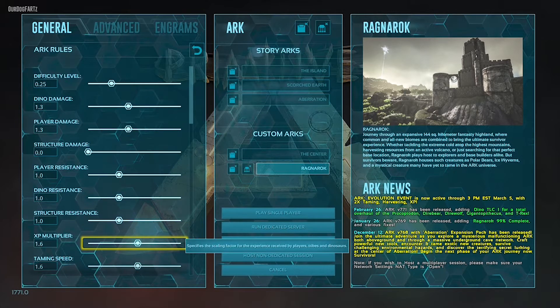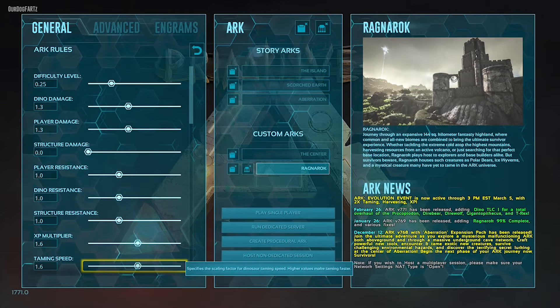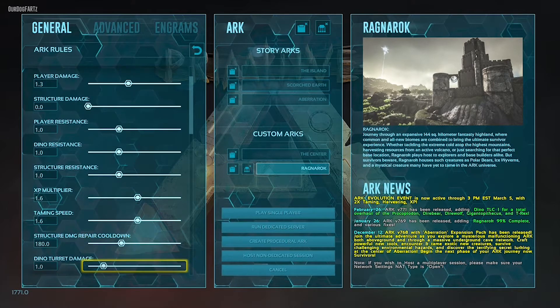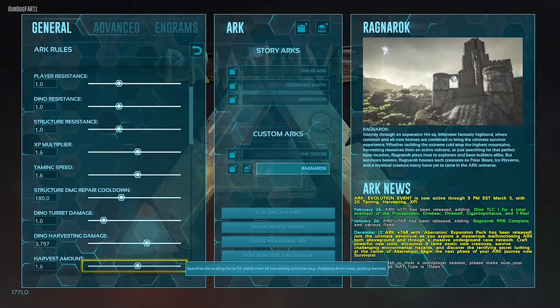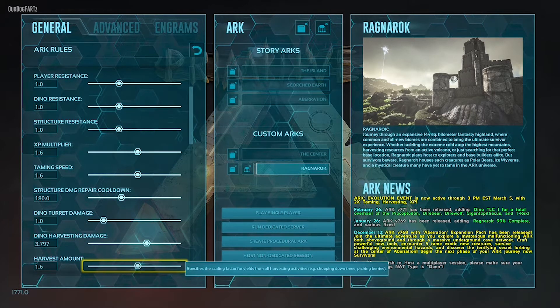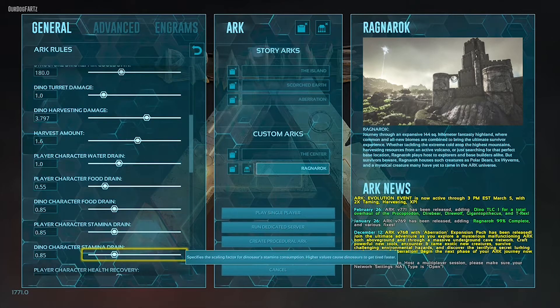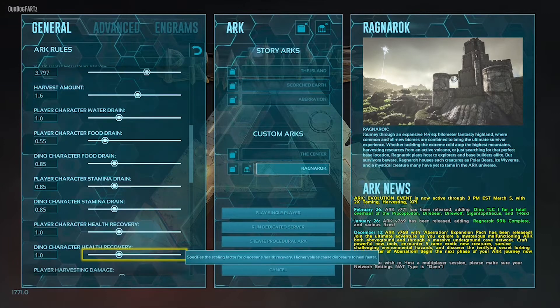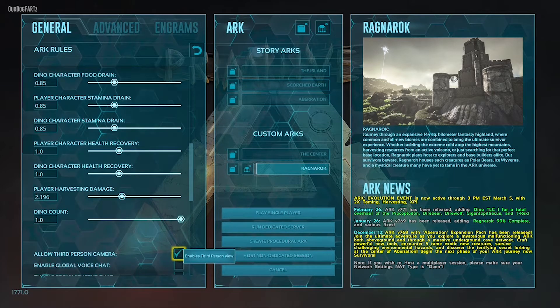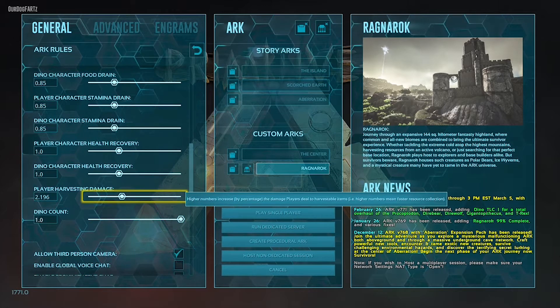I set the taming speed up to 1.6 as well. If you keep going down, I increase the dino harvesting amount a little bit, and the harvest amount I also change to 1.6. I change the dino count too. The player harvesting damage I do up a bit because when you're harvesting it takes forever to get stone and wood sometimes.